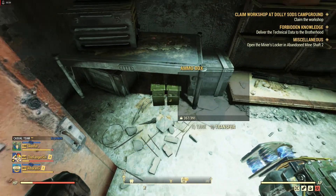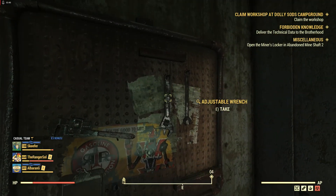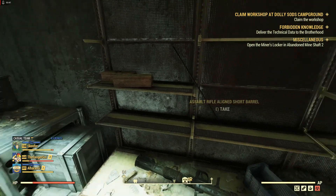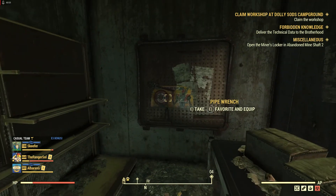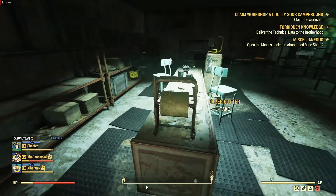There's some good junk in here and some ammo crates. Most of the time this door is already open because a lot of people come down here, and it will stay open for anybody else. But if you come here on a private server or a new server, it will open when you turn the technical data in. That's the old-fashioned way of doing it.